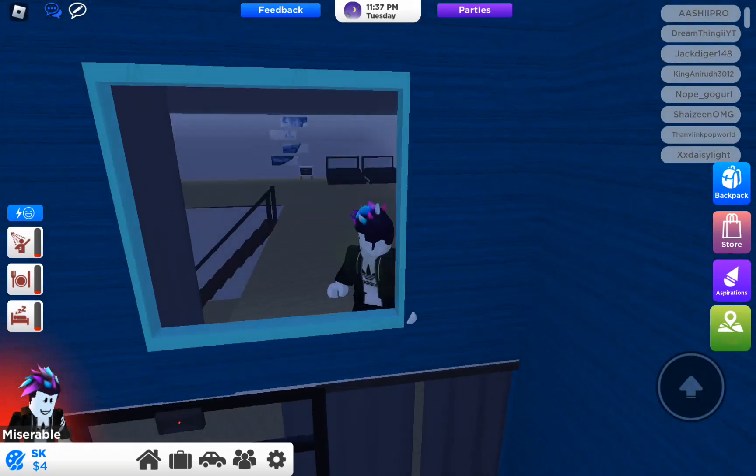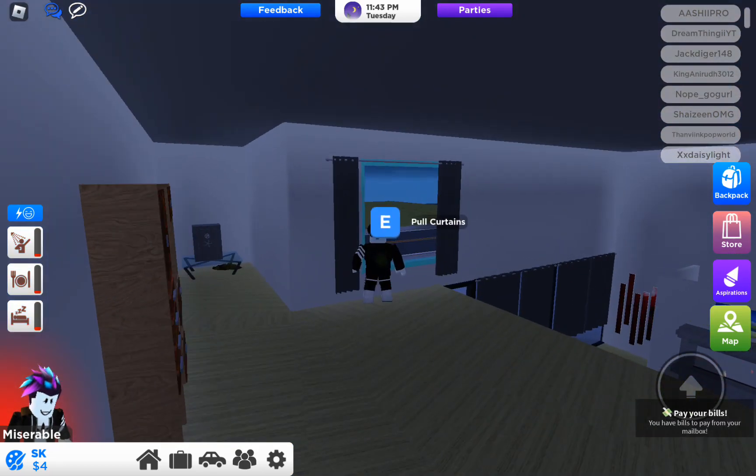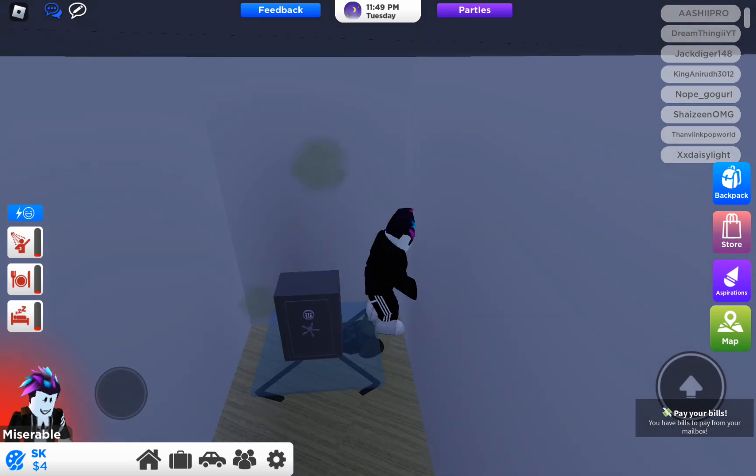This is the captain's area where you can look outside and see who is coming to your house. I'm taking off my coat to go to sleep, and this is my wallet.